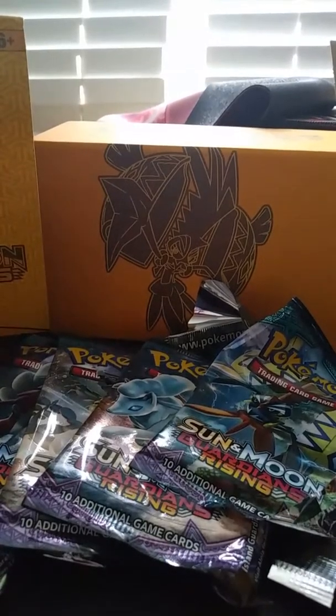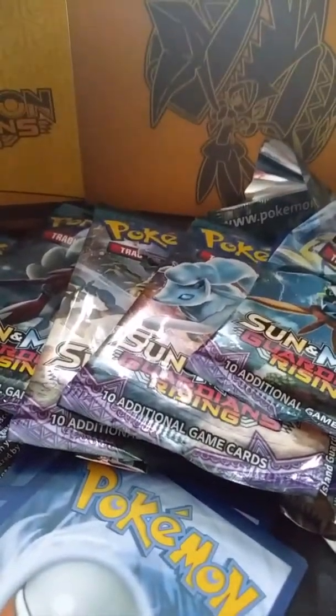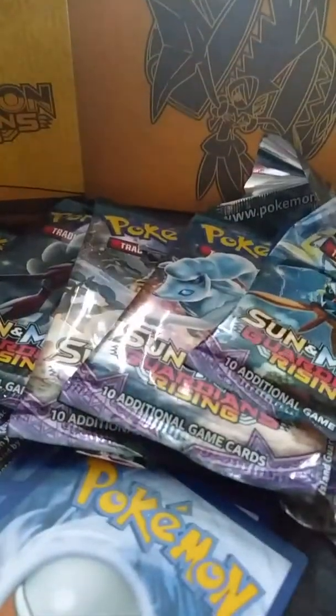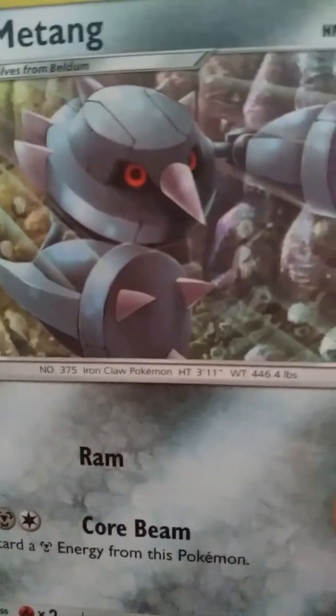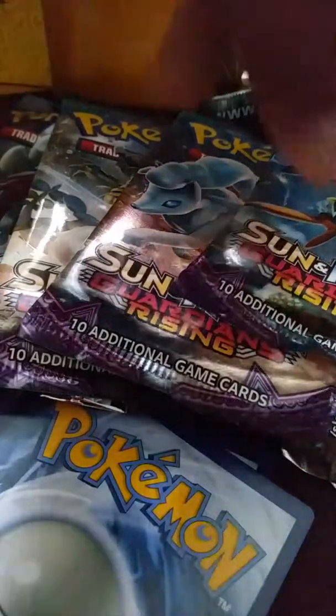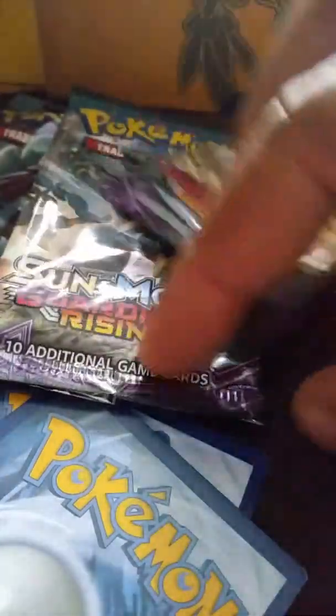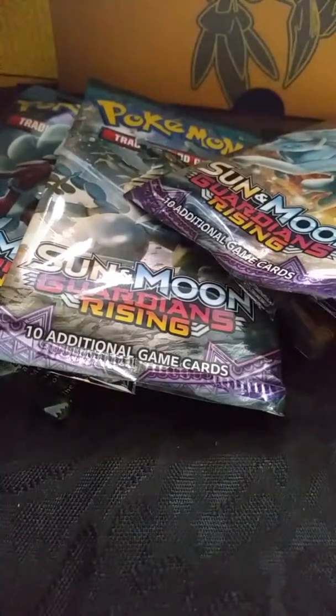These are the packs — I already opened them. Let's just go through them real quick. I got Machop, Phantom, Barboach, Carvanha, Taillow, reverse Cottonee, and the rare is an Absol. You get a Choice Band, a Mawile, Clefable, another Choice Band — obviously a code card too.